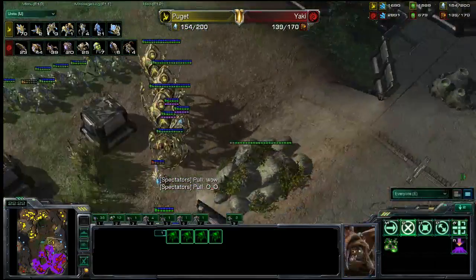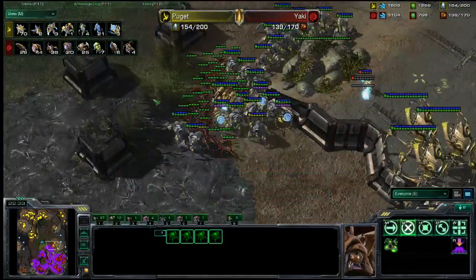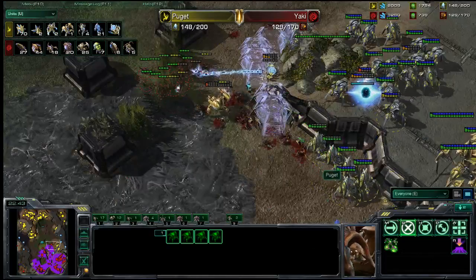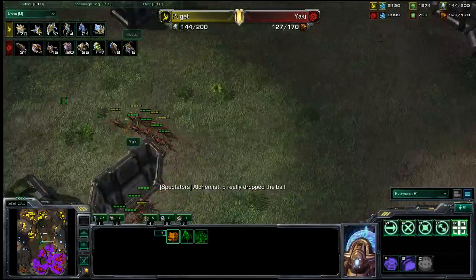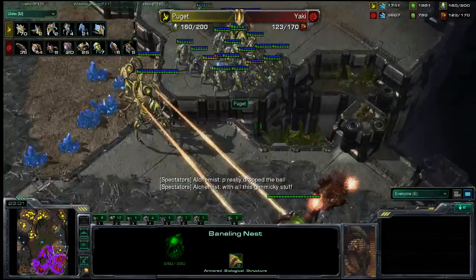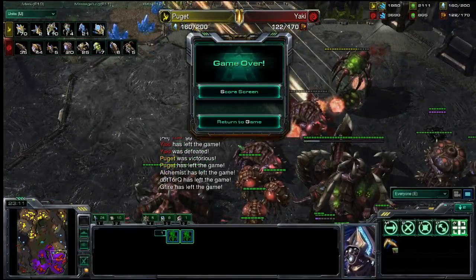Yaki is getting attacked from two different sides by our Protoss player, and we might actually have an epic fight going on right now. Puget is making great use of the high ground and low ground with his Colossus, and Zerglings coming in managed to take out one Immortal and two Sentries — leaving just one Sentry with no energy. This is excellent harass, taking advantage of the extended Thermal Lance range to abuse the high/low ground position. Yaki's had enough — the harassment has just been too much throughout this entire game.